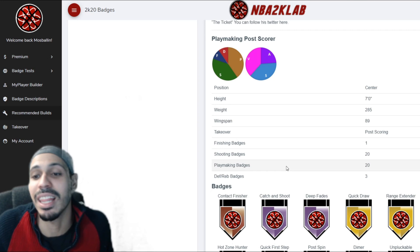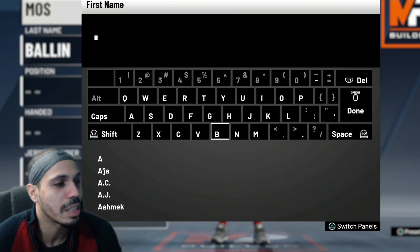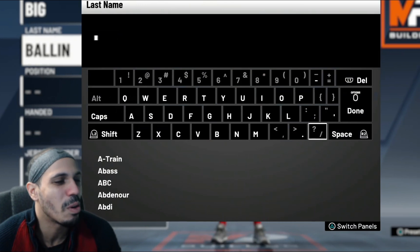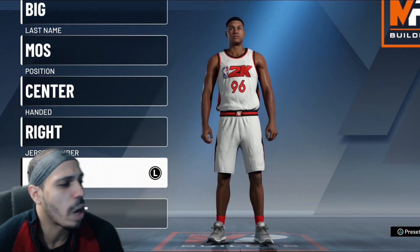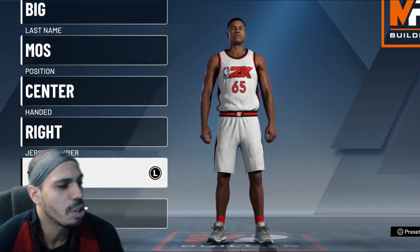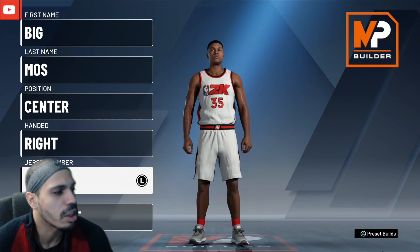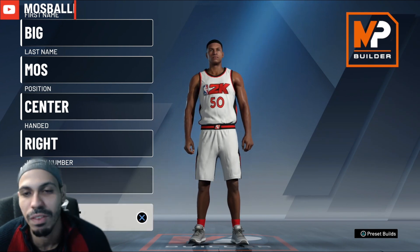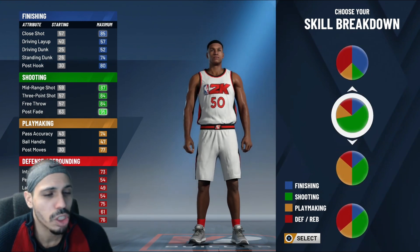I think this is going to be the build we try — I want to mess around with guys like a big. Let's change our name. Our name is not going to be Most Ballin — that's my point guard's name. This guy is going to be called Big Most. Big Ballin, not bad. We're going to go center, right-handed. I can't think of a good jersey number — I'm going to be number 50.